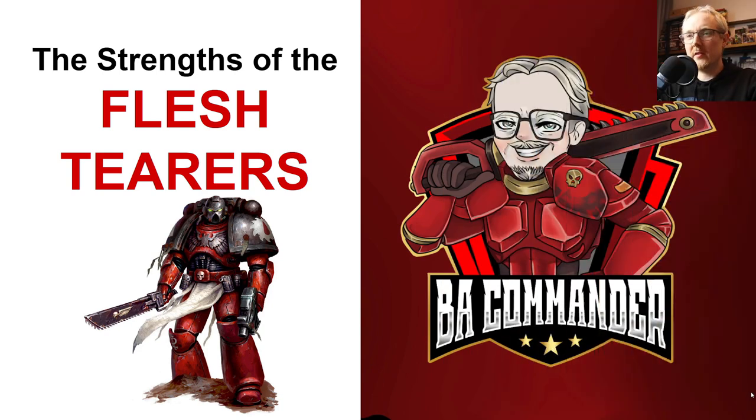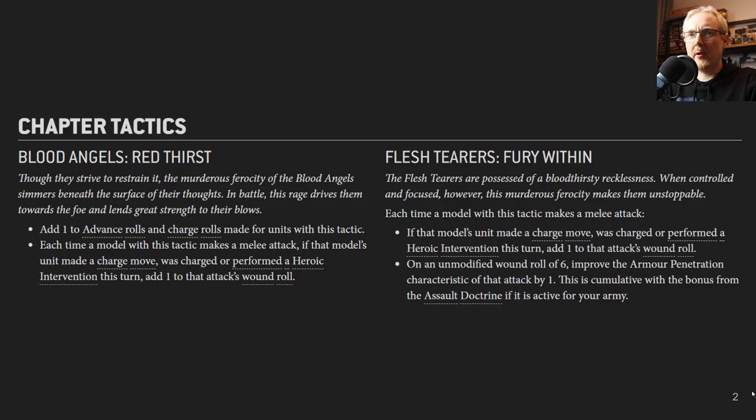Let's get into the strengths of the Flesh Terrors. A good place to start is to compare the Blood Angels chapter tactic against the Flesh Terrors chapter tactic. For Blood Angels it's plus one to advance and charge rolls, and each time a model makes a melee attack — if it made a charge, was charged, or heroically intervened — you get plus one to your wound roll. For the Flesh Terrors, the second part is the same: if a model charged, was charged, or performed a heroic intervention, it's the same plus one to wound roll.